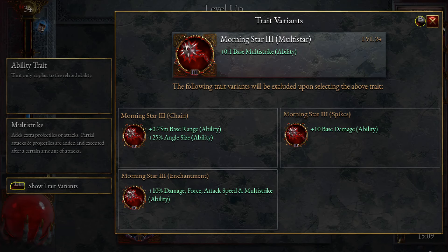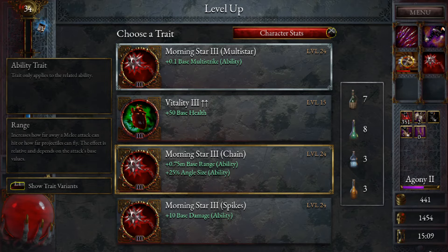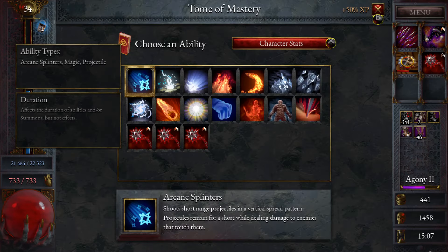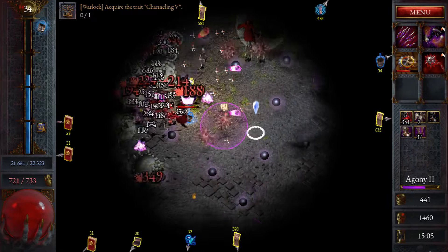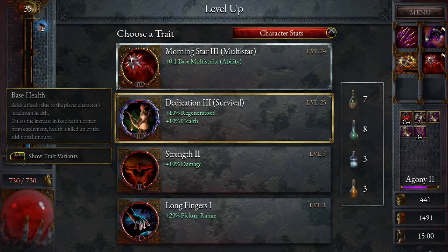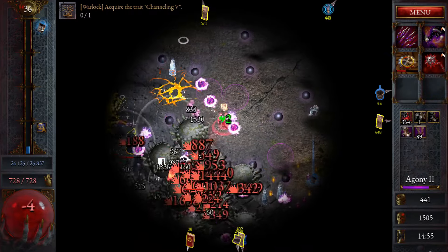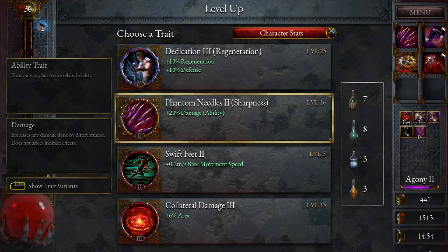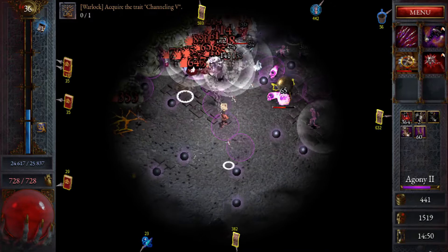Can we get multi-strike? Base range would be really nice here too — maybe pop a potion and go base range. Let's go Unleashed first for some fun. Let's try and get everything else to level three now too. We really want attack speed, and damage is alright too. Let's take damage and try and get it to level three — we get the split. I like taking that one first.